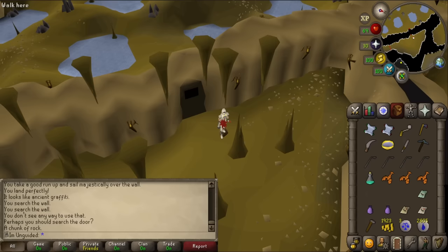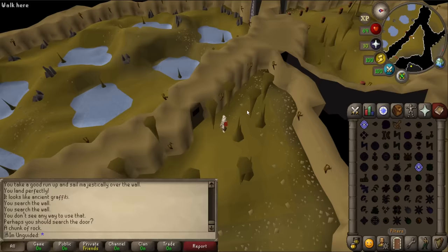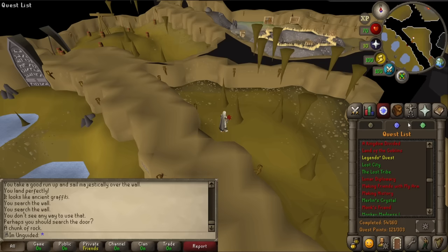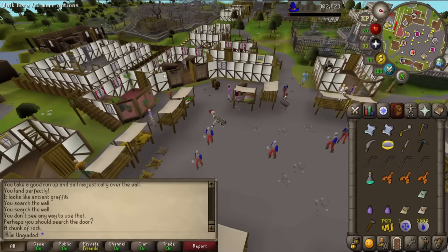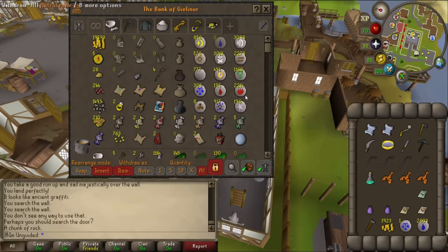Let's check the bank first. I'm going to teleport out of here. I don't actually know what this is achieving. Let's go back to the bank and see if I've got a soul rune. I don't know if you can craft them, because I did a fair bit of Guardians of the Rift, but I'm assuming that I wouldn't have got any soul rune rewards. I haven't got any soul runes.